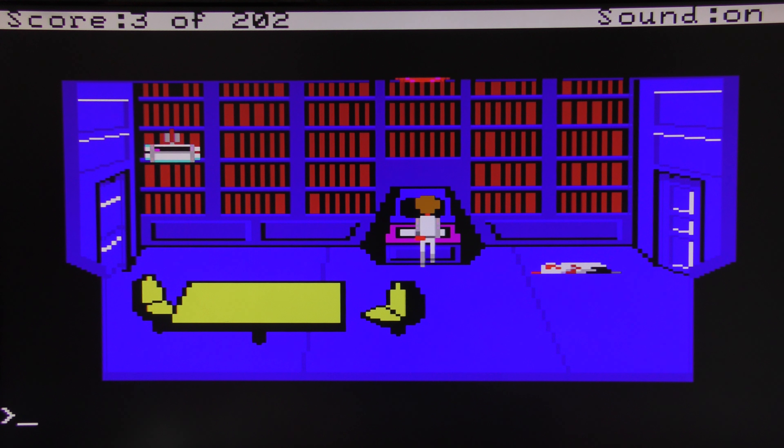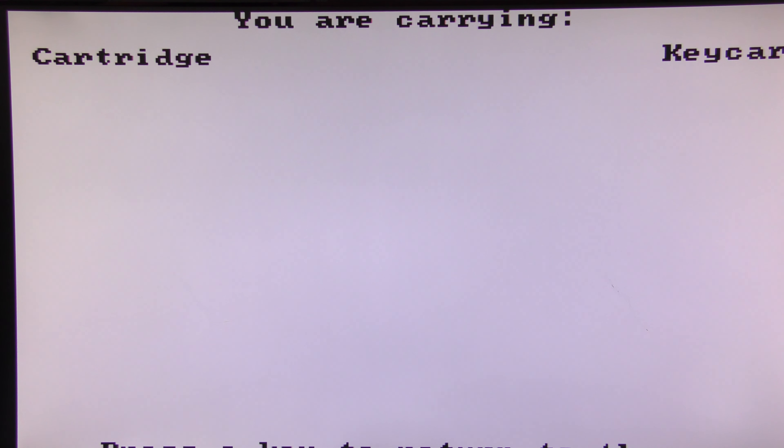It looks like it's found it! You can see the little gripping claws retrieving the cartridge. Another classic Sierra gotcha — if I walk away now the cartridge will sit there; you actually have to take the cartridge.